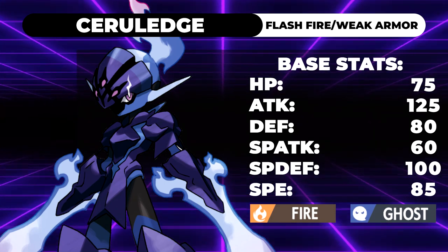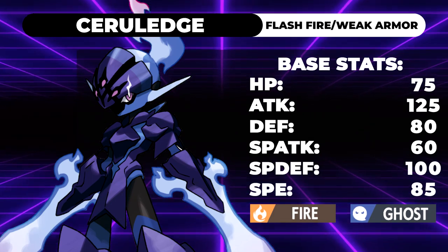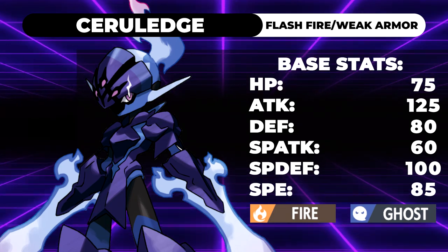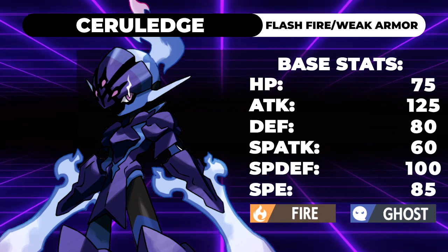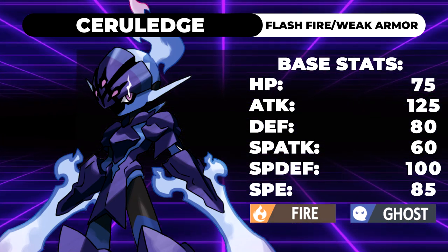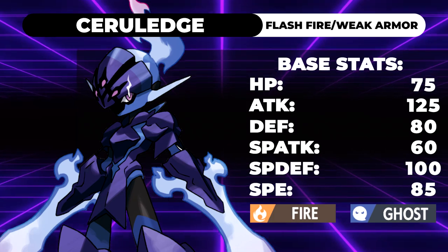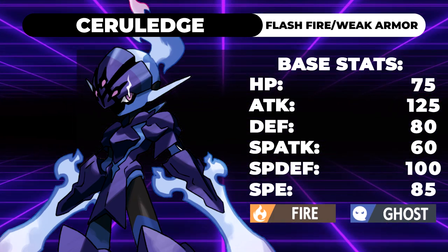Honestly, I would prefer if this thing had 85 Special Defense and 100 Speed rather than the other way around, because it would allow you to hit that sacred 100 speed tier — where you're faster than Lando-T, around the same speed tier as Charizard, and outspeeding Arcanine, which is definitely going to be a thing in this format. Unfortunately it's a little bit shy of that, but 85 is pretty serviceable — that's the same speed tier as Rillaboom — so that gives you an idea of what speeds you can achieve.